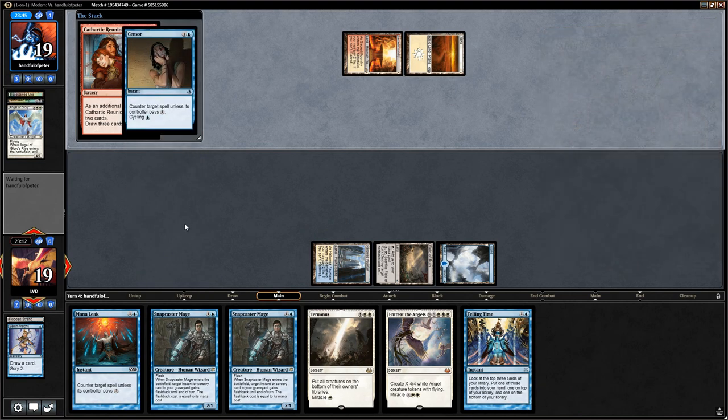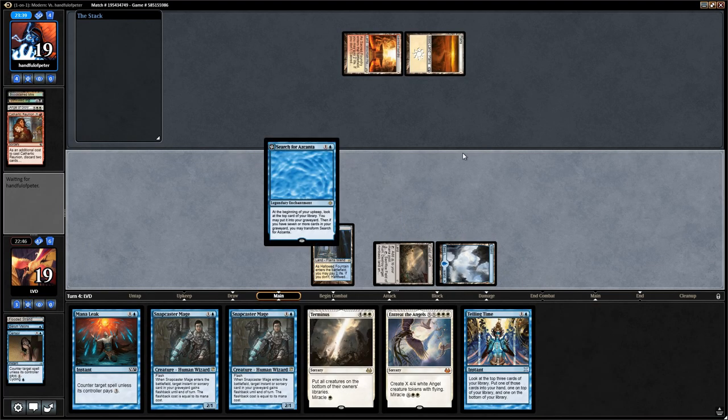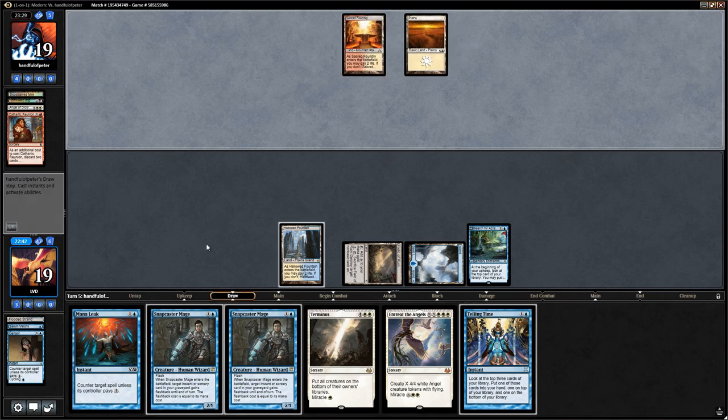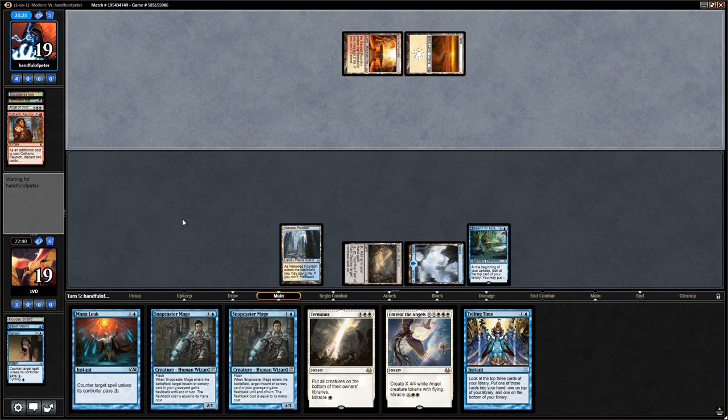We drew the Search for Azcanta but kind of want to keep up Mana Leak as well. The awkward thing about keeping Search for Azcanta without the fourth land — I think we probably still want to just cast the Search and get our engine rolling. This goes back to turn one where we decided not to cycle the Censor. Had we cycled it, we might have found a fourth land by now, but then we would have had to use Mana Leak on the Reunion so we wouldn't have had counterspells up.